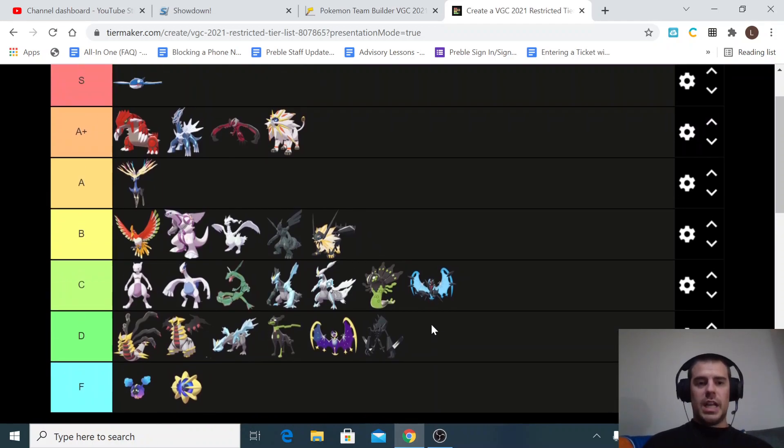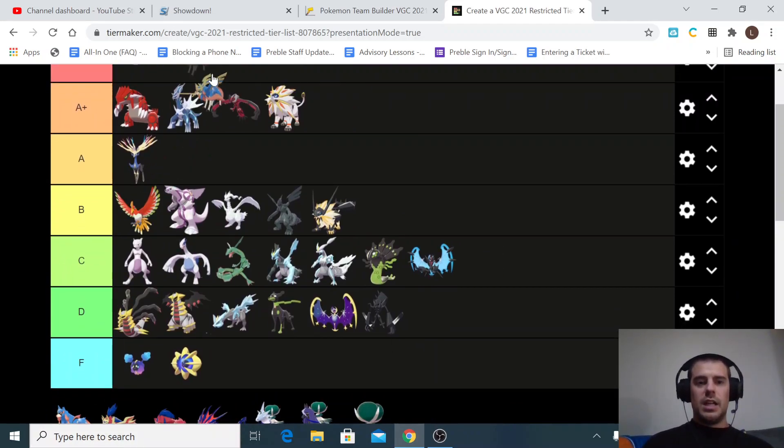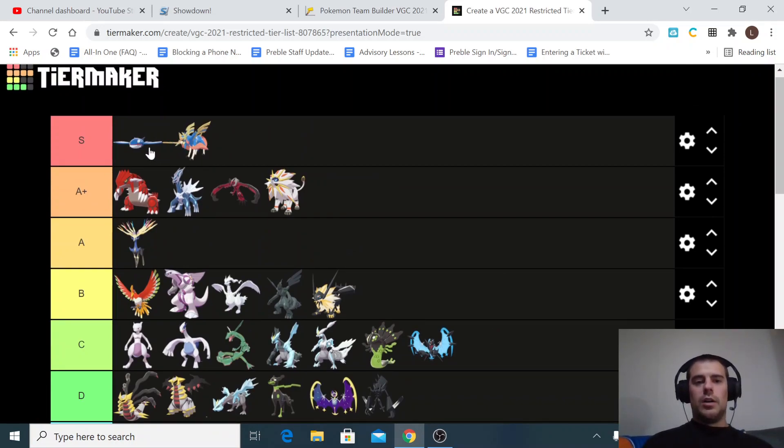And we're finally at the Gen 8 Pokémon. Zacian is obviously the other S tier Pokémon — these two are the best Restricteds by far. Zacian just does so much damage. Its ability is probably the most broken ability there is — raising its attack by one stage when it enters battle, when it already has a super high attack and is already super fast. Then Behemoth Blade is just such a good move — it ignores that the opponent is Dynamaxed and does the same amount of damage regardless. Zacian and Kyogre are clearly the two best Pokémon in the format.